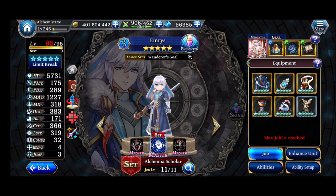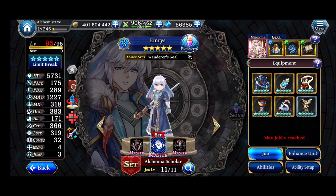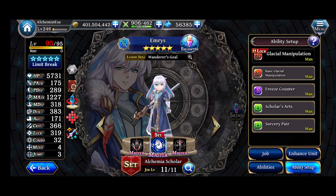Here is Emerus at the unit screen. He has his unique job, which is amazing — I really don't foresee anyone running anything other than his main job, but he also has Sage Karnak and Glacial Battlemage, whose mastery bonuses lend themselves well. He's basically all magic all the time. For abilities, it's almost all his unique kit except for Sorcery Pair to keep his magic attack up — 1227 is pretty good, and he also has an M attack charge-up plus the Letitia buff.